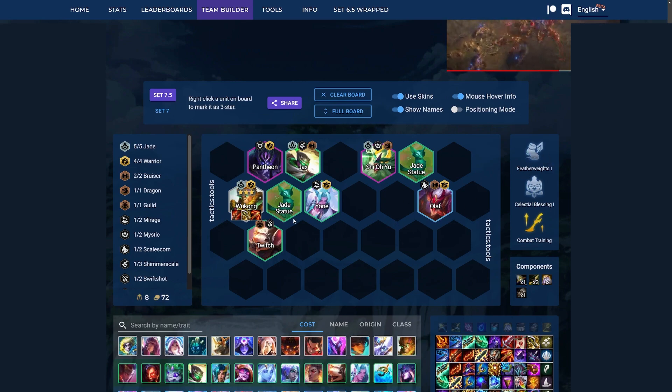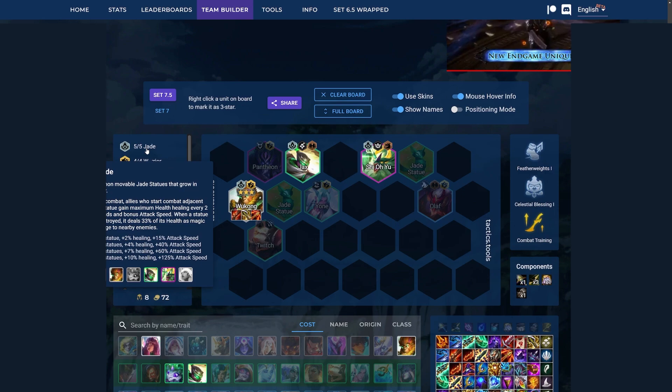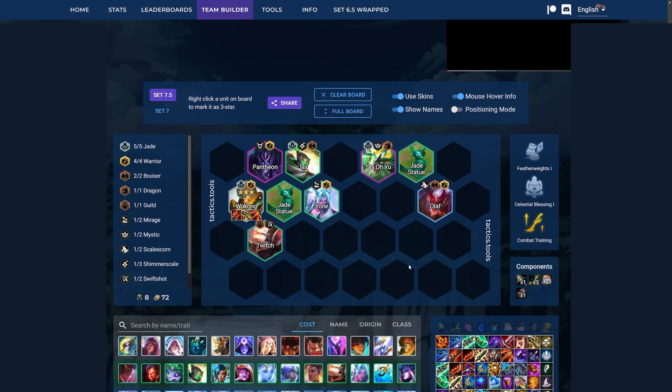As for augments, Featherweights is great in any reroll one-cost comp. Celestial Blessing is also great to give a little bit of healing — Jade doesn't give us that much healing, just 4% healing and 7% on 5 and 7. So Celestial Blessing will make sure we're not going to die from slash damage with Wukong. Combat Training is great to get more AD into Wukong. Also, the Scoped Weapons augment is pretty insane in this comp — probably the best augment for this comp, but this website doesn't have that augment in it yet.